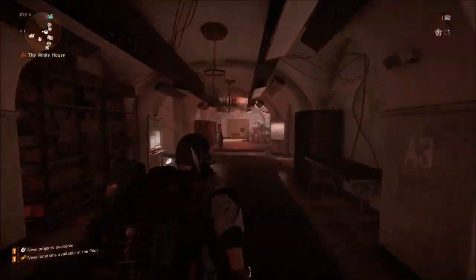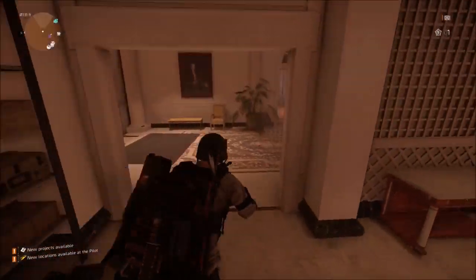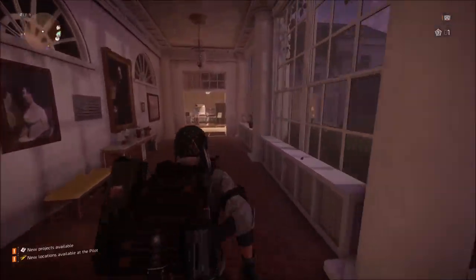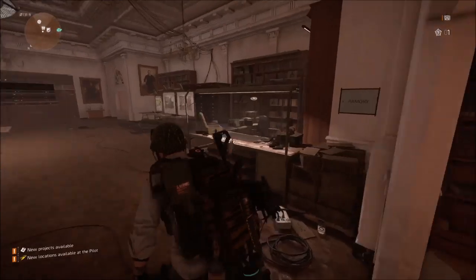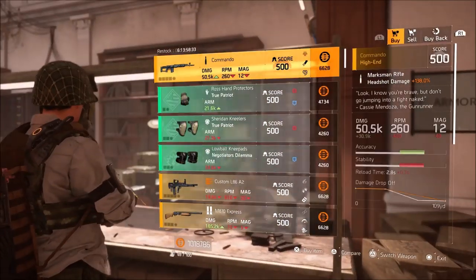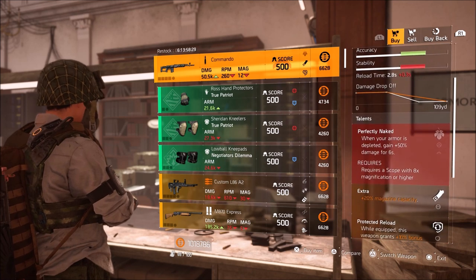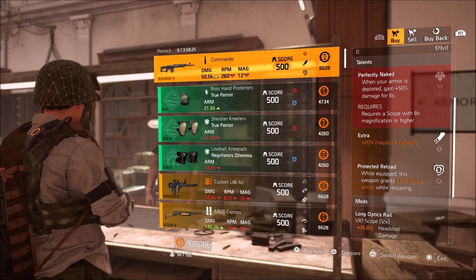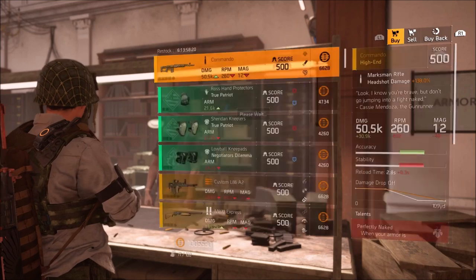Moving on down to the clan vendor. Hopefully they made a change to the clans — all of the lower level clans seem to be getting the best items, so fingers crossed that this changes with TU6 and everybody gets the same stuff. We've got a Commando SVD with Perfectly Naked — we actually have a perfect talent on one of our first weapons here — with Extra and Protected Reload. I think I'll buy a couple.